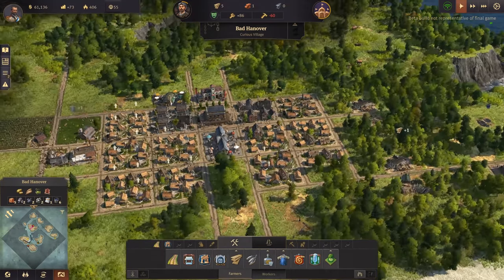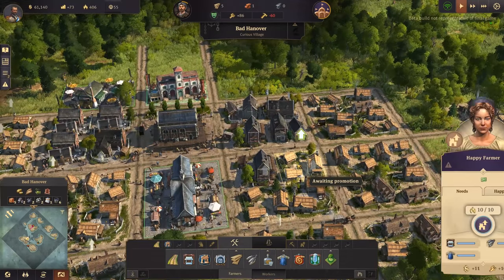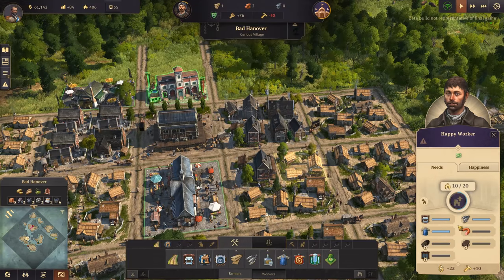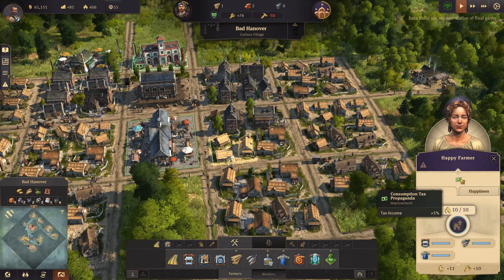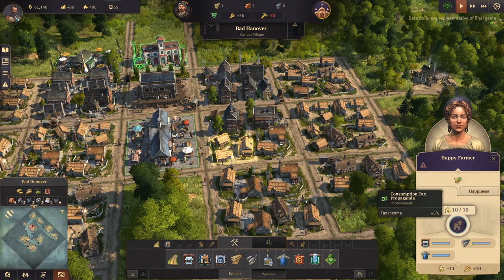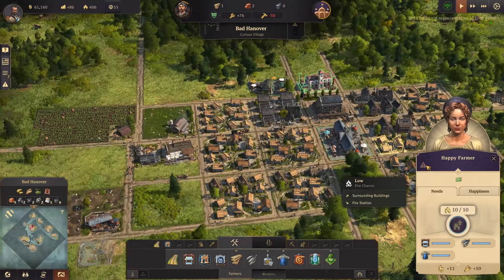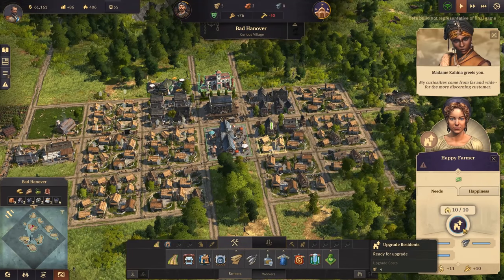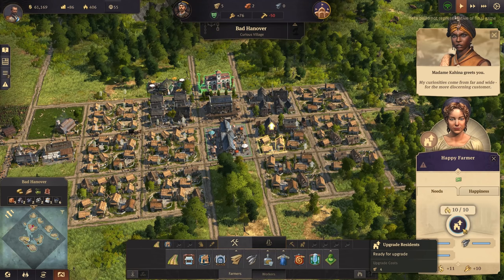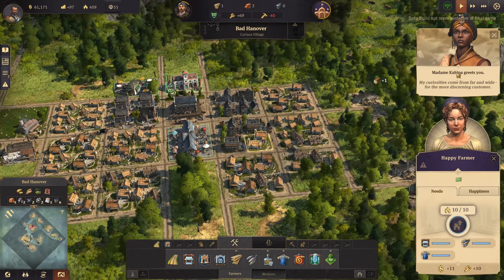So we're making money. Just need more workers everywhere else. More of the merrier! My curiosities come from far and wide - hello, who are you? Going to check you out in diplomacy.